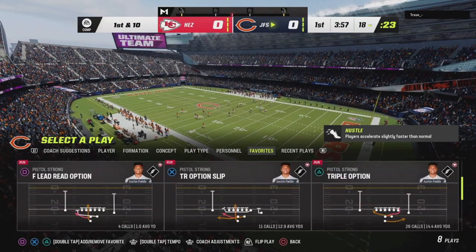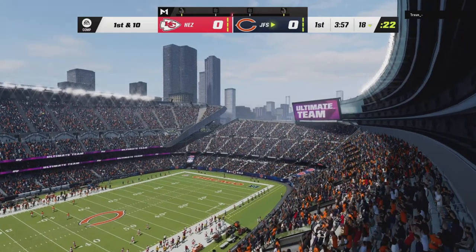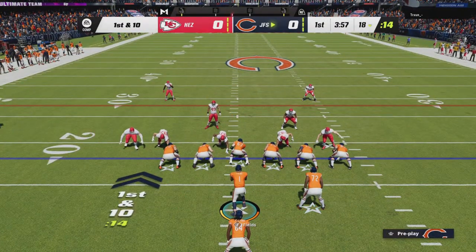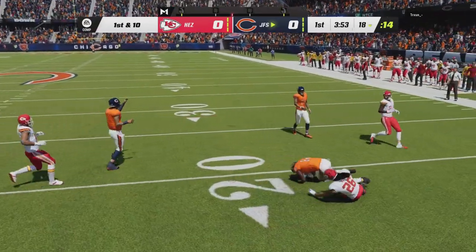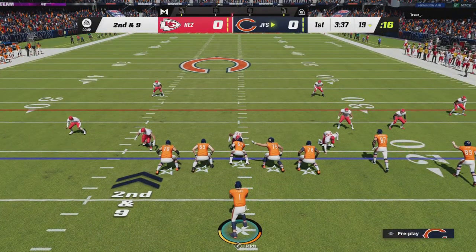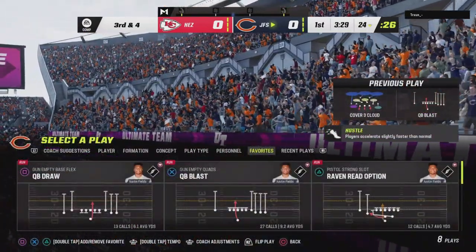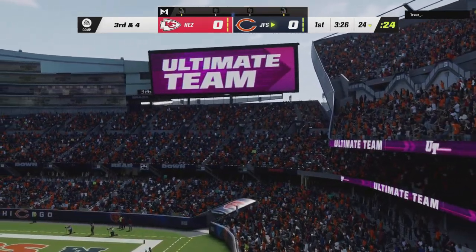I also changed up my playbook and went to the Ravens playbook. I'm running more Justin — when we run it goes more into QB blinds, which is almost my favorite play in this playbook. It does work a lot — sometimes it doesn't, sometimes it does — but you can get big plays out of it.